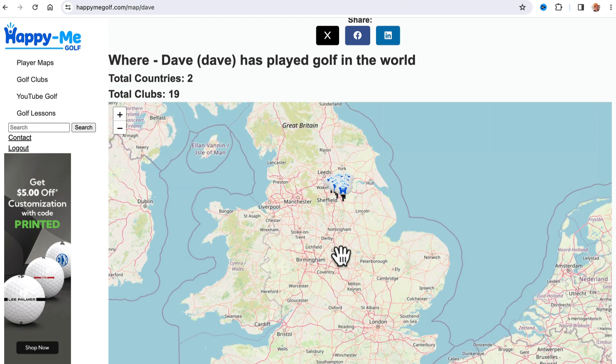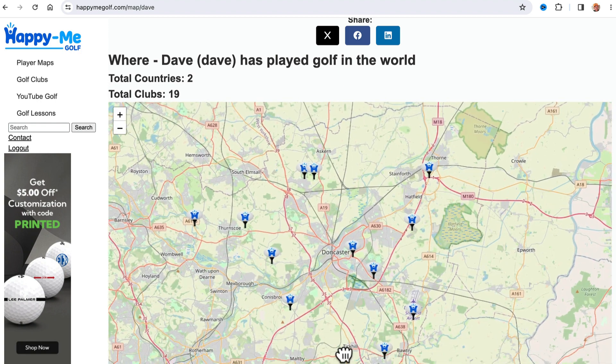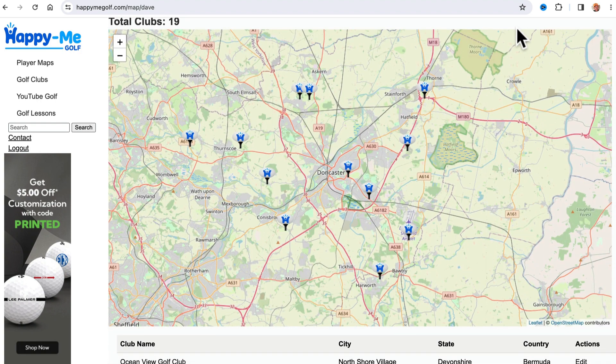So that's how you get your map. Dive in, play around, tell me if any clubs are missing, tell me anything that needs editing, give it a play, give it a share. You can see now it is very quick, and it will get better. Cheers for watching. See you soon. Paul, Happy Me Golf. Punk out.